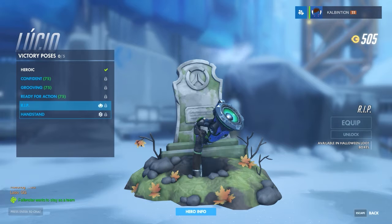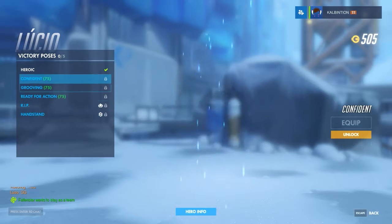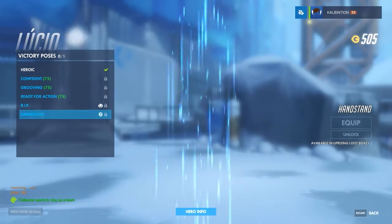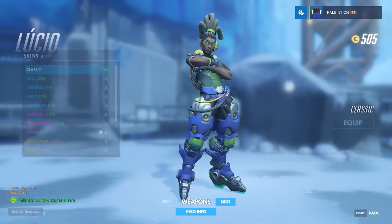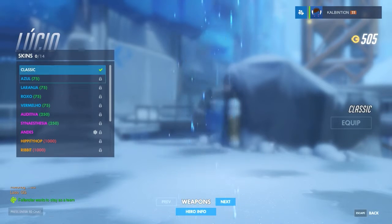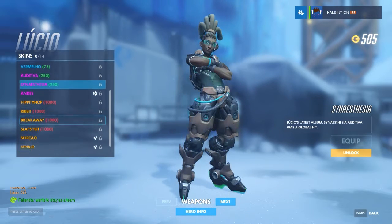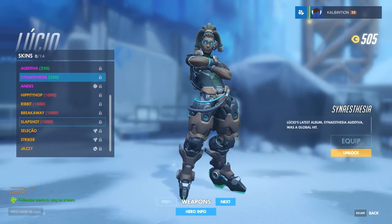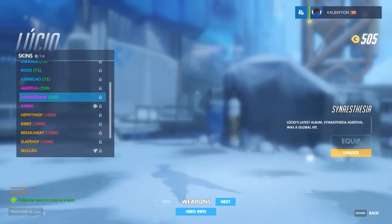There are some that are specifically designed for, like, Halloween loot boxes, and this one's for Uprising loot boxes — special event loot boxes — and we can unlock those potentially. We got some different skins for him if we wanted to buy one. Lucio's kind of become my main-ish, even if it's unintended.